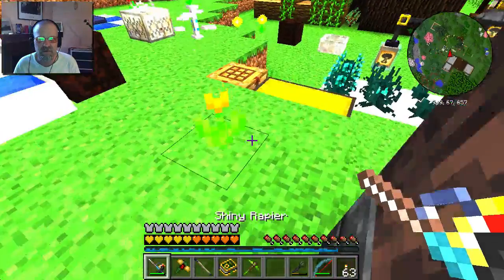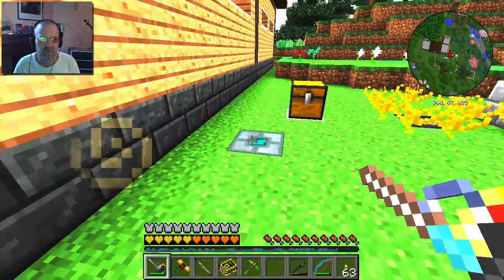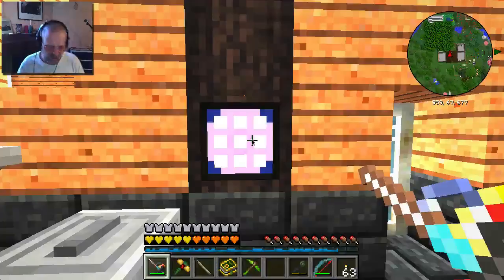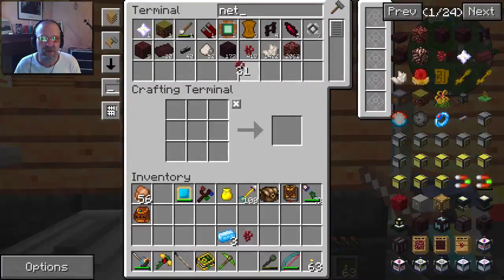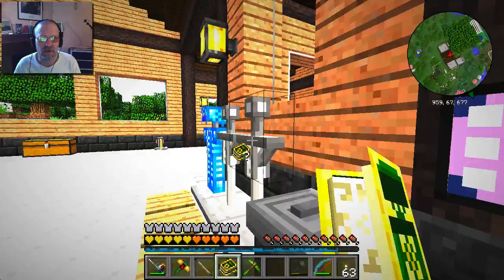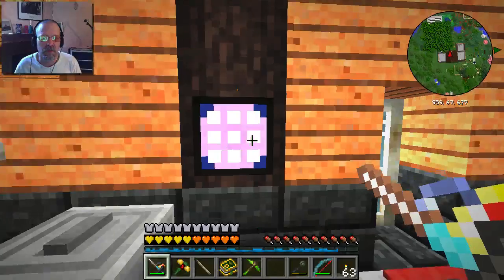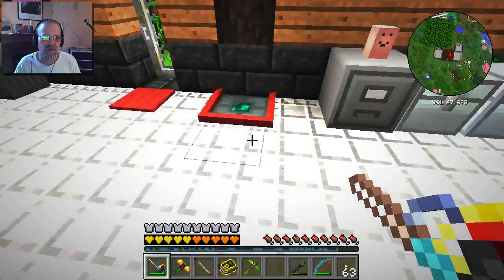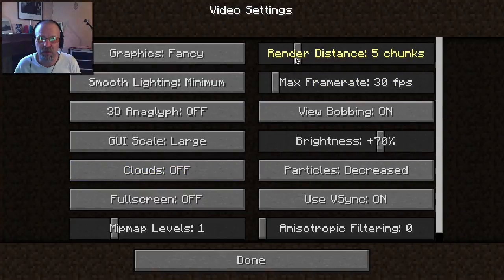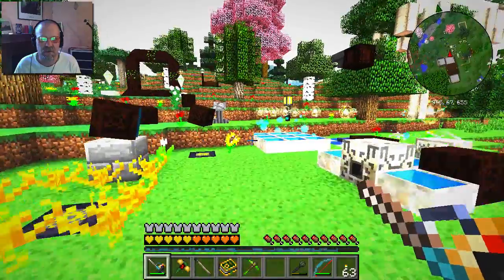I already have three. I have more than three in here actually, so I'll take one, two, three. I need some nether wart and another brick, and gunpowder. Then we'll take these out. Maybe I could have a little better performance if I reduce my number of rendered chunks and things will be a little smoother. Maybe this weird graphic effect isn't helping.